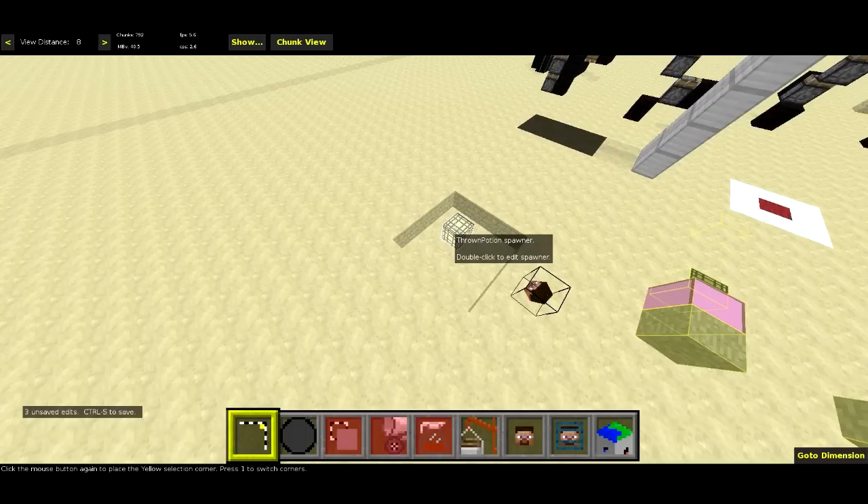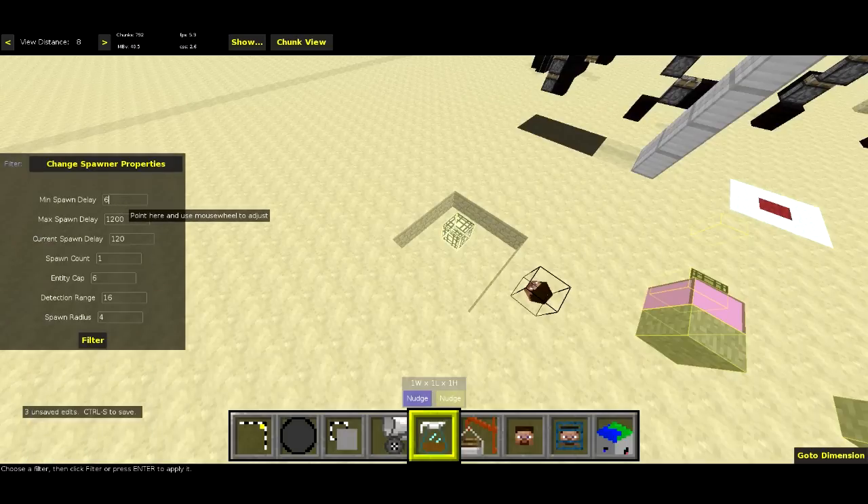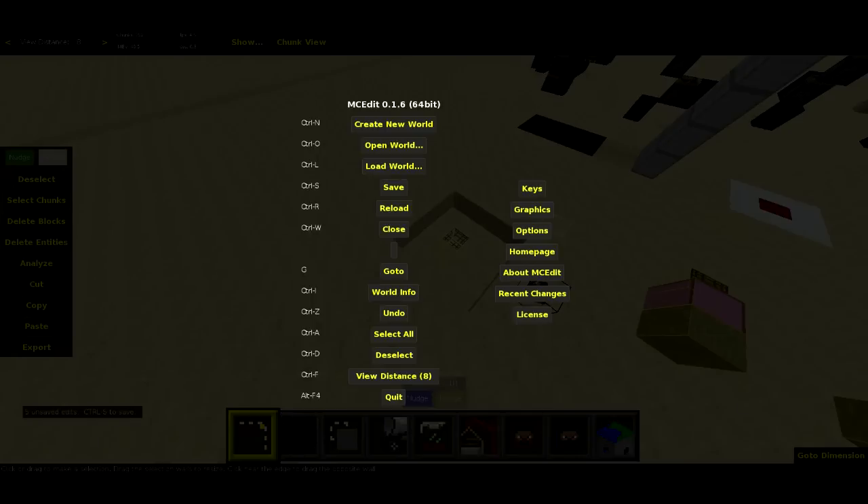Now I'm going to select the spawner and go to change spawner properties. So spawn delay — min spawn delay is going to be one tick, max is going to be two, current I'll set to one. Spawn count: one. Entity cap: doesn't matter, one hundred. Detection range — we want this to be short, so I'm going to set it to two. Spawn radius doesn't matter. We filter that. I'm going to nudge this spawner down by one so it's buried in the ground — we won't be able to see it from ground level. And this should actually be done. I'm going to go ahead and save and go back to Minecraft.